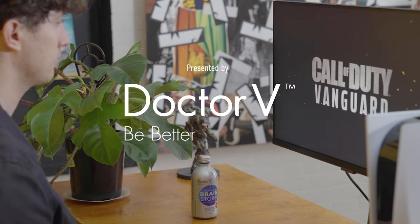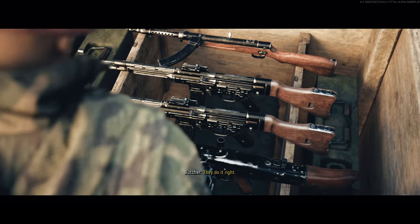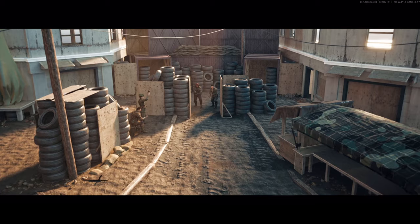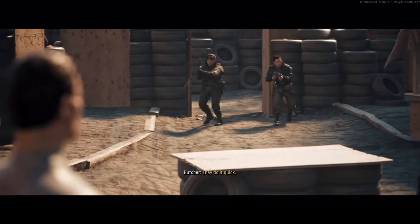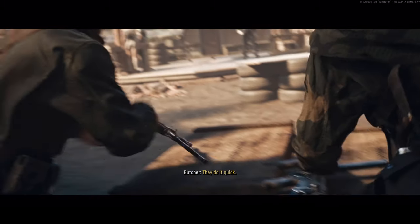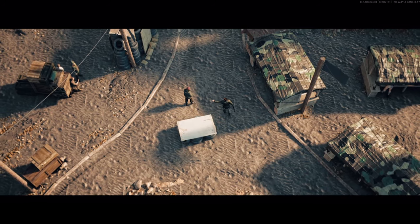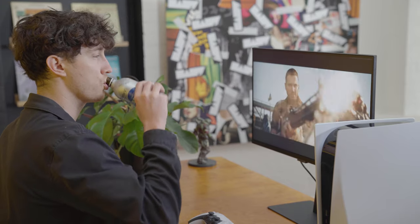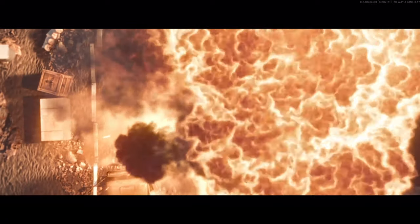Over the weekend, PlayStation players were given the opportunity to try out a brand new multiplayer mode being added in Call of Duty Vanguard. It's called Champion Hill, a round-robin, limited-lives deathmatch tournament that's heavy on the action and light on the clock. The open alpha was playable for two days only, but with a little help from Dr. V Energy, we managed to sink some serious time into the demo. Here's everything we learned about Champion Hill, and what to expect when it goes live with Call of Duty Vanguard this November.